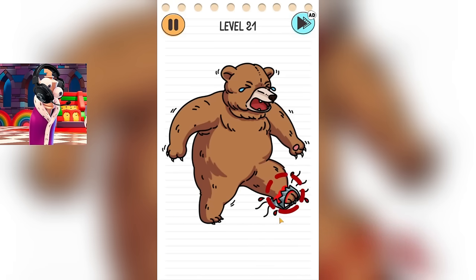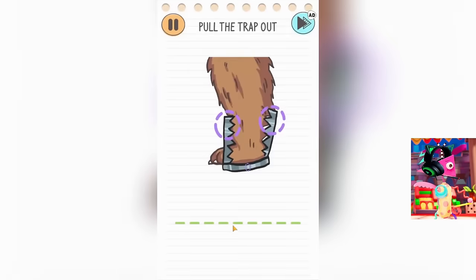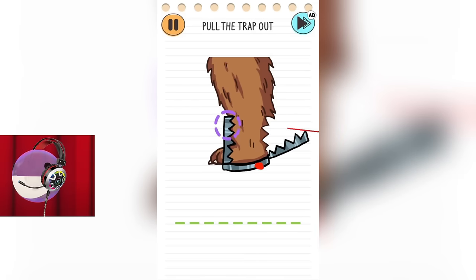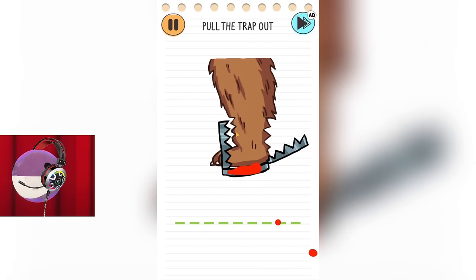Oh, no! This bear is stuck in a trap. He is crying. I'm so sorry for this bear. We urgently need to help him. I hope we can help this bear, and he will roam joyfully through his forest again. Let's open this trap and free his leg as soon as possible. This trap is so gigantic. No wonder this bear was crying because he was stuck in it. He really looks like he can break even a bear's bones.